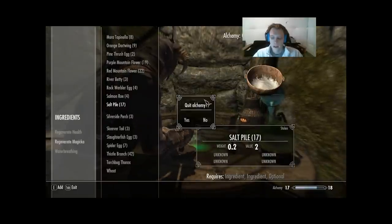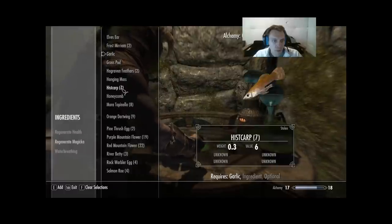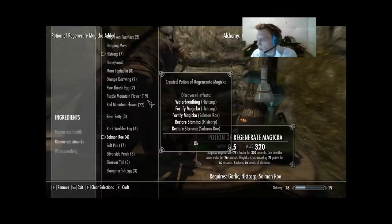Do it one more time. Next we're gonna go Garlic, Histcarp, Salmon Roe — it'll be almost as good. On Salmon Roe we learned Restore Stamina and Fortify Magicka, which means we've learned all four effects for it already. For Histcarp we got three on this first version: Water Breathing, Fortify Magicka, and Restore Stamina. Salmon Roe is off my list since I learned all four. Histcarp is at three out of four — the only one missing is Damage Stamina Regen. Alchemy went to 18.